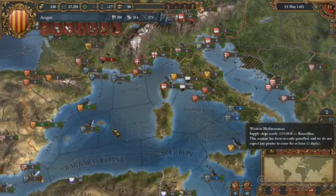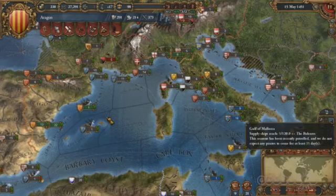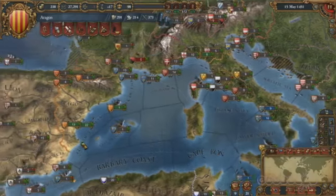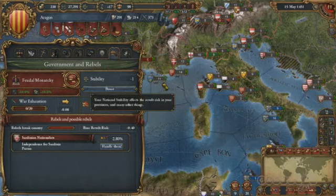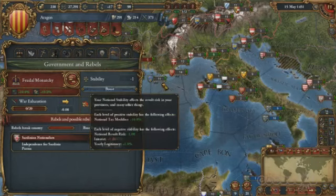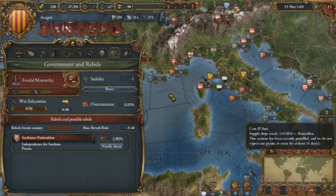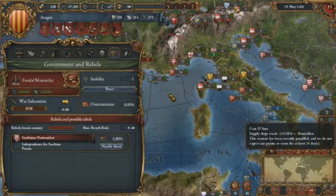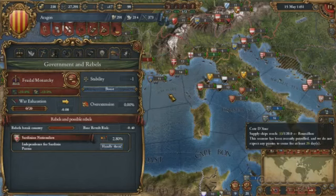That's a really big new thing, but we also wanted to strengthen the internal gameplay of the country. You have your enemies, you know where the trade is, but you also have internal problems. I'm going to go into the rebels and government screen where you can see lots of values that influence how stable your country is. We added rebels with causes in an expansion and we've strengthened this system now, making it so that even if you don't have any rebels, you can see what kind of potential problems you have. For example, I've conquered Sardinia, so I have Sardinian nationalists stirring under the surface.